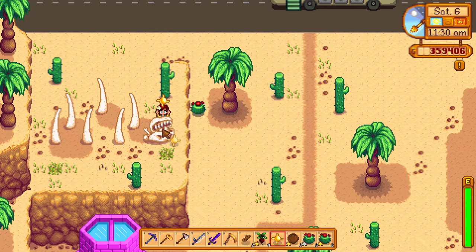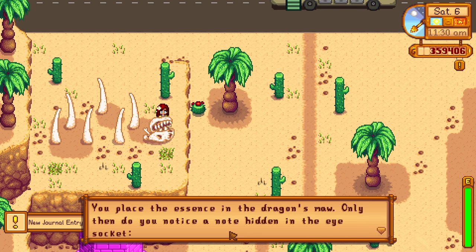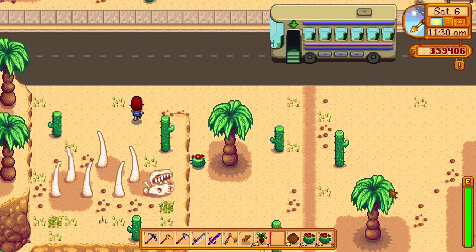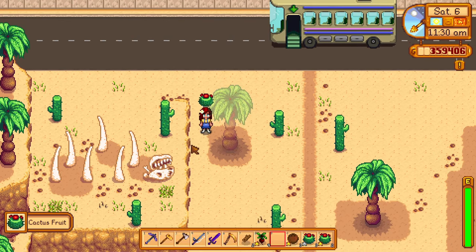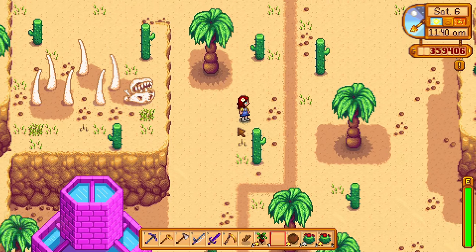Once you have some solar essence, bring it with you and take the bus to the desert. You'll find the dinosaur remains right over here. I walked all around the desert trying to look for it, but it was right next to the bus stop. Just give the dinosaur remains a solar essence and you will get your last task.